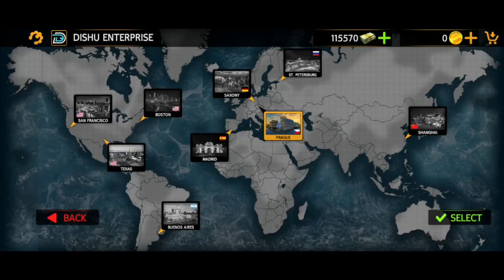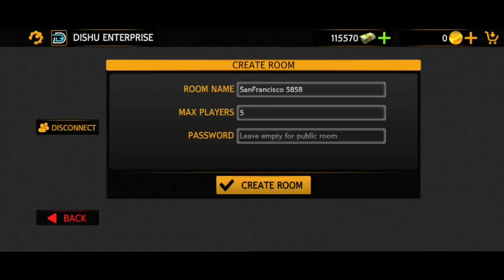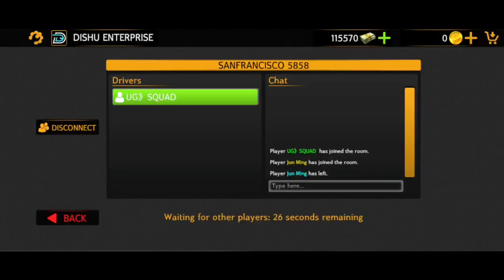This is San Francisco — we are going to go to San Francisco. We are going to start night mode. We are going to go to max player 10 and then disconnect.